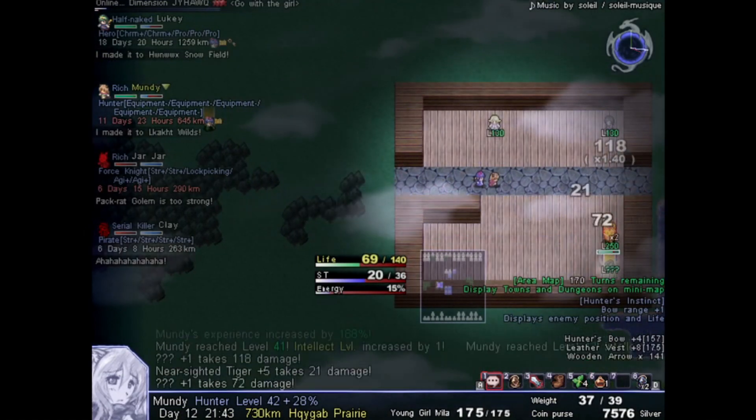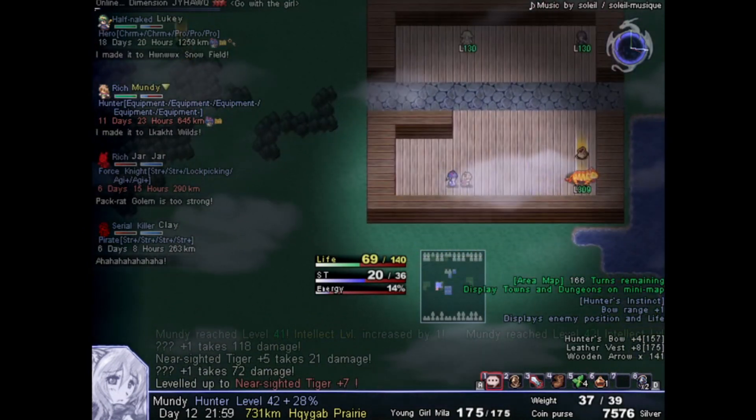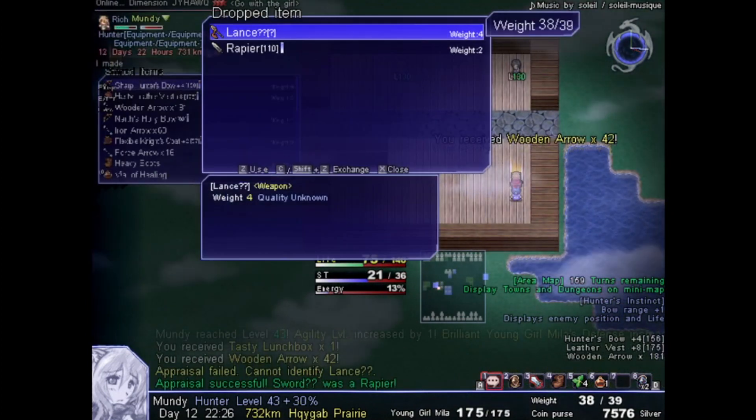Just a heads up — shopkeepers drop all their things when they die. You get a bounty if you harm or kill them, but if they were killed by a monster, that's a different story, which often happens on its own. But sometimes you lead one into the merchant section of the village.